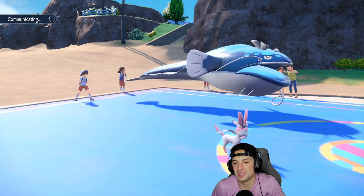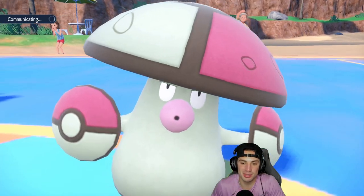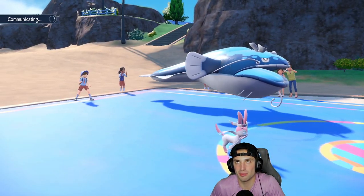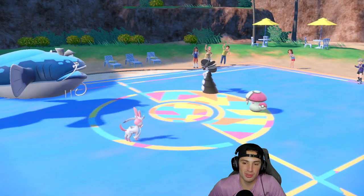Props to them — Fake Out came in, Disable was big, hard swap into Amoonguss. Perish Song count is active. I still got two solid Pokemon in the back with a Choice Scarf on one. They even protect the Amoonguss too — every smart play.